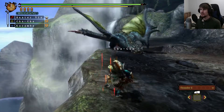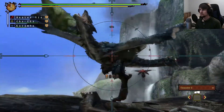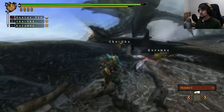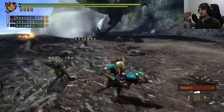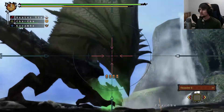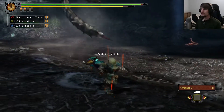So you do gotta be careful of when he's up in the air — not just when he's fully up, but even in the hovering position he's able to use that pounce attack. I do like how fast the reload is on the heavy bowgun. Usually the heavy bowgun is a slower reload, but with very little, if any, recoil.